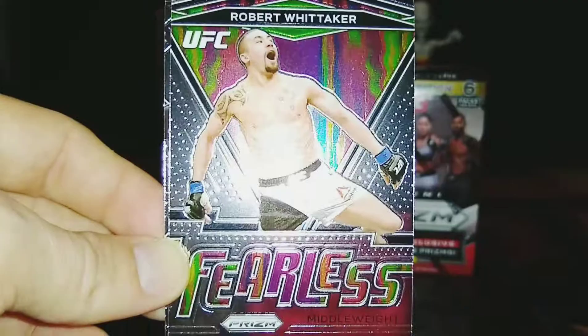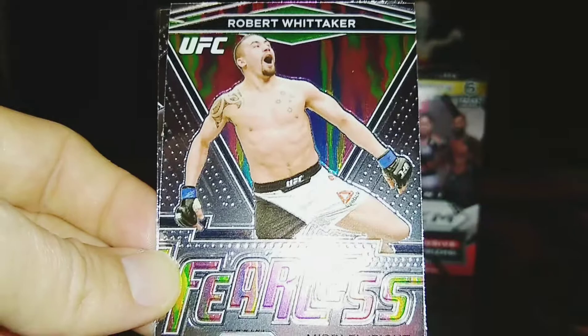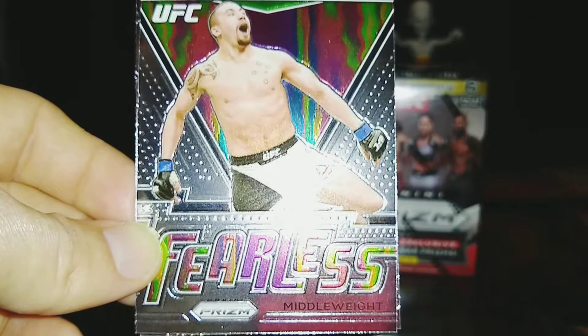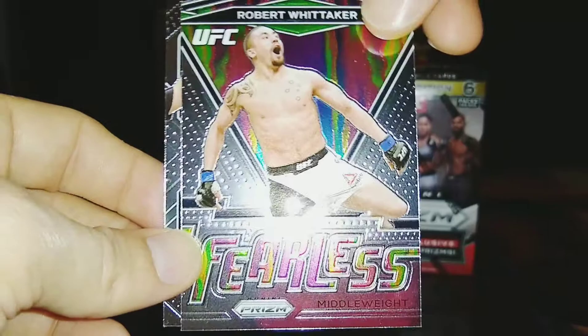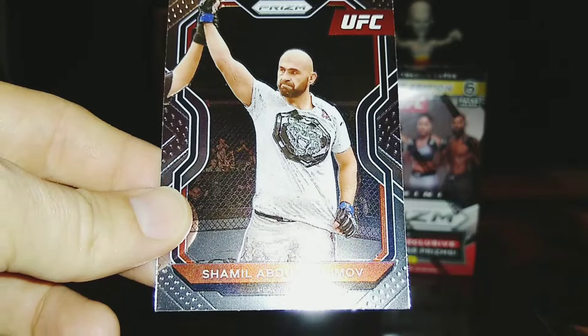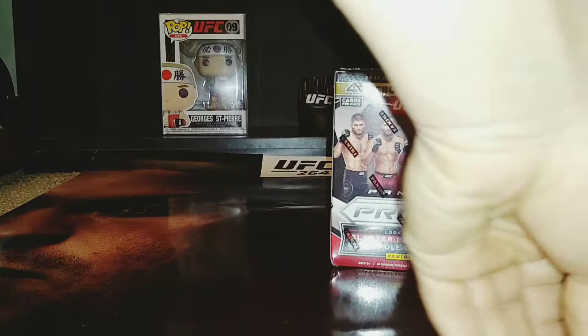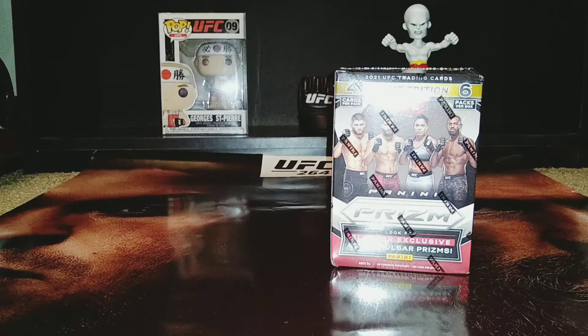Bobby Knuckles — a fearless Robert Whitaker. Rob Whitaker is one of the best strikers, one of the best fighters of all time in the middleweight division. He was the champ for a while, then Izzy came along with that absolute dominance and knocked him out. Robert has fought his way back to a second title shot, but unfortunately I don't think he's getting that belt back — I think Izzy is going to beat him again. But that is my first Robert Whitaker card and I'm very happy to have that. That was a phenomenal first box — I got a lot of Juniors, a Masvidal, another Francis, a Valentina, a lot of my favorite fighters.